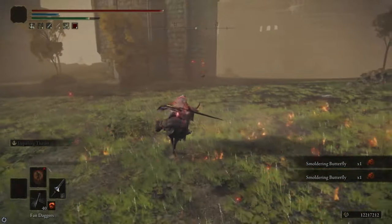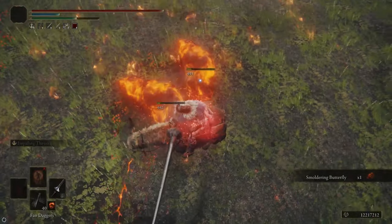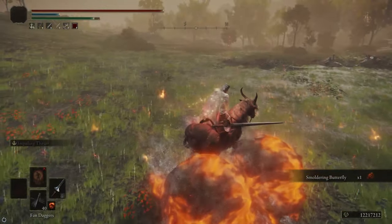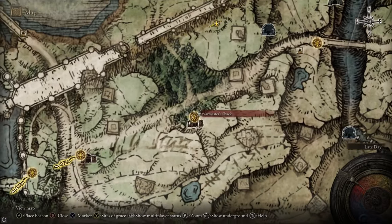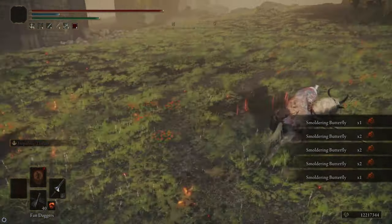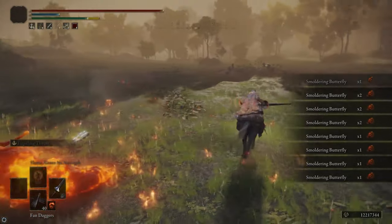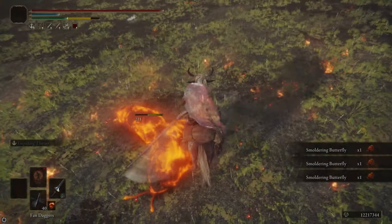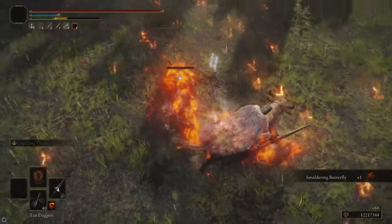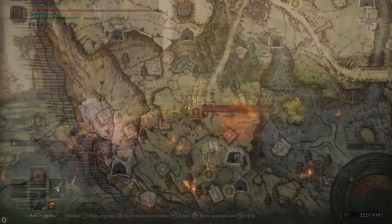You can use this spot to farm Smoldering Butterflies: rest at the Warmaster's Shack, run up here, grab the Butterflies and kill the two slugs, then fast travel back. When you head back over, the Butterflies will have respawned so you can grab more. You get eight at a time and it's pretty fast to stock up at the beginning of the game. The slugs also have a chance of dropping Smoldering Butterflies so killing them might give you an extra one or two.